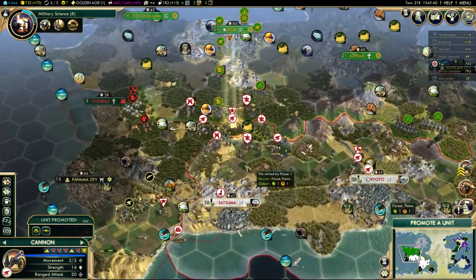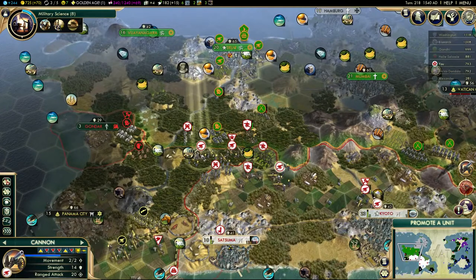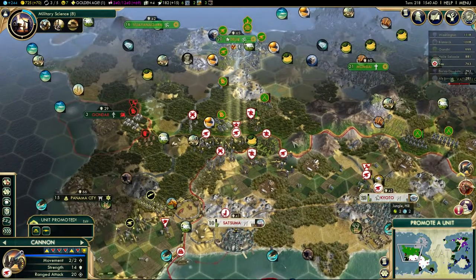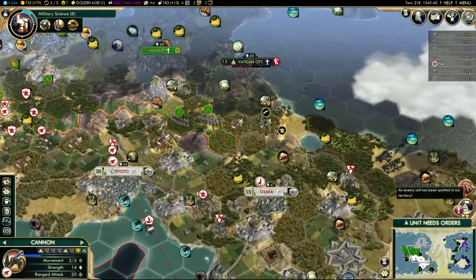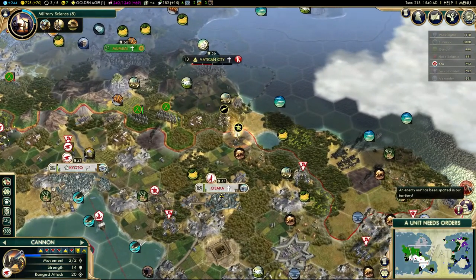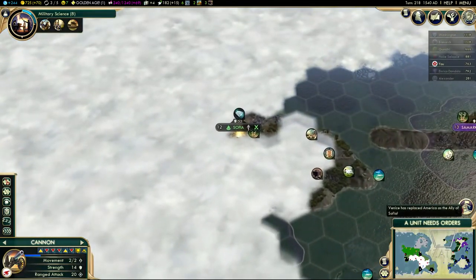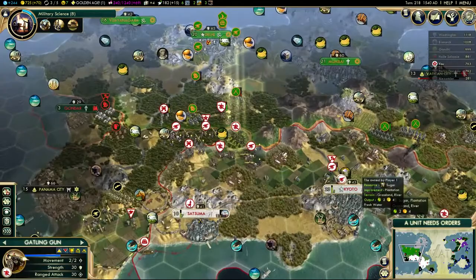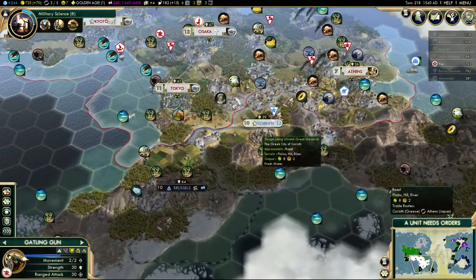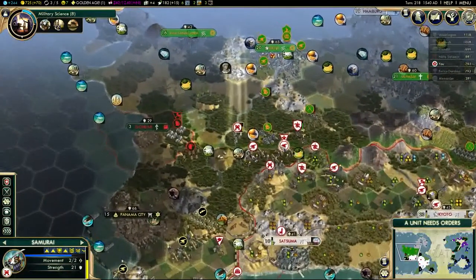So the Cannon has a promotion. I'll pick rough terrain - how many rough terrain promotions have I got? I'll pick rough terrain here. We're at war with the Vatican as well, so they're sending troops down. That's where Sophia is. The Greeks actually have a settler as well - I think it's moved now, I can't see it anymore, so I might have to keep an eye on that.